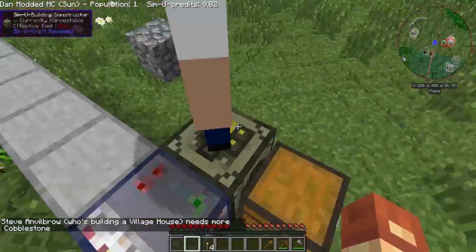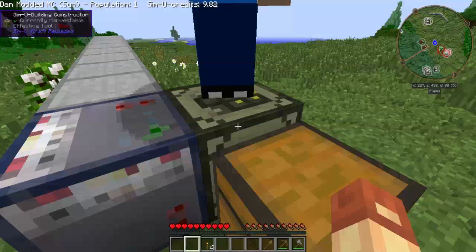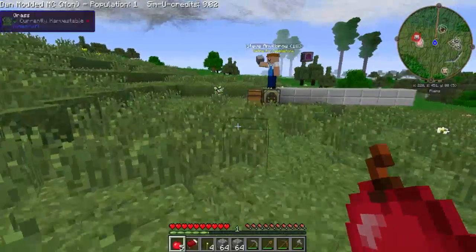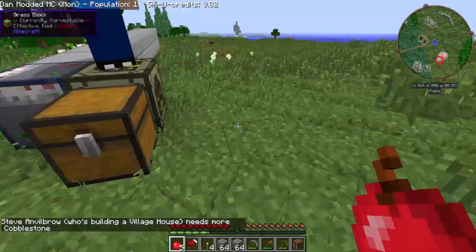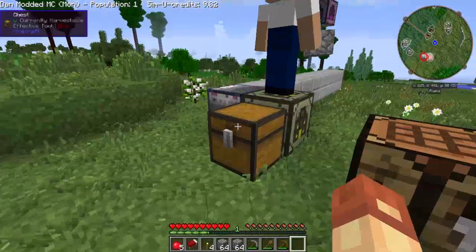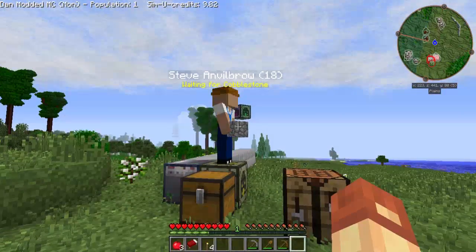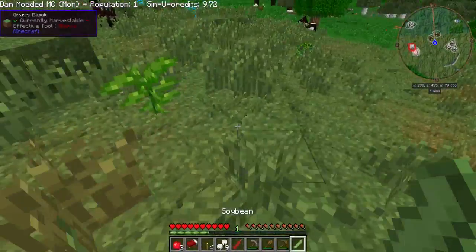Building village house needs more cobblestone. So again, choose building, residential, village house — we need 107 cobblestone, that's not too bad. What I'm going to do now is make a quick cut in the recording, get that 107 cobblestone — probably a little bit more — and then come right back. He's waiting for cobblestone; we've got two and a bit stacks now. The reason I got extra is because I know he needs cobblestone stairs. Let's give him two apples in the chest and he's going to eat those. Look at him go!